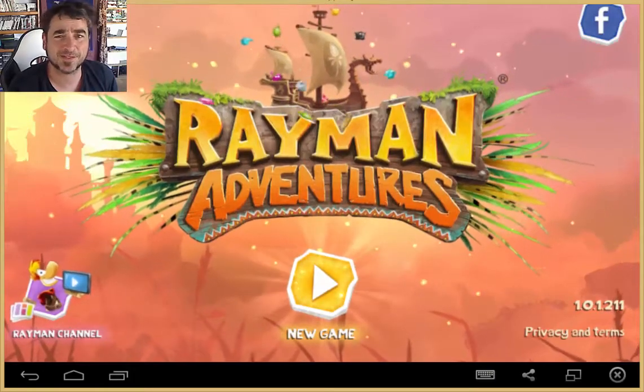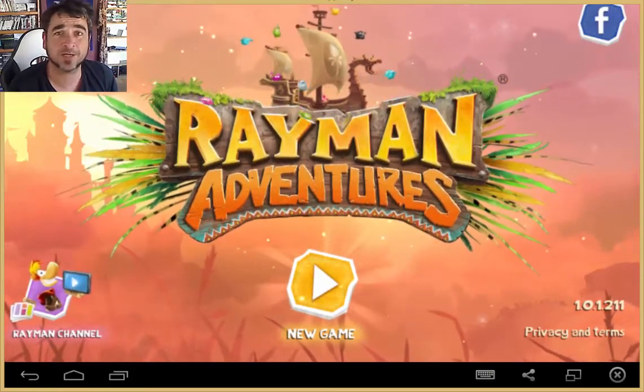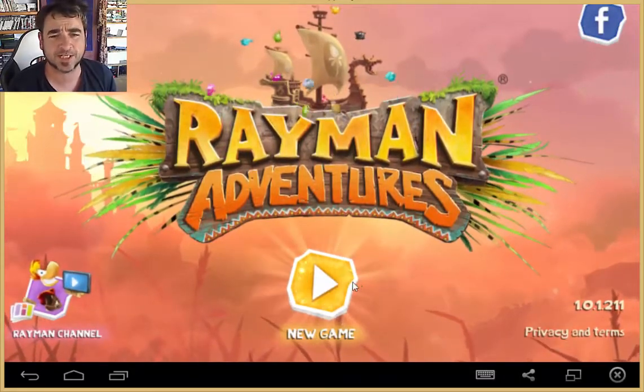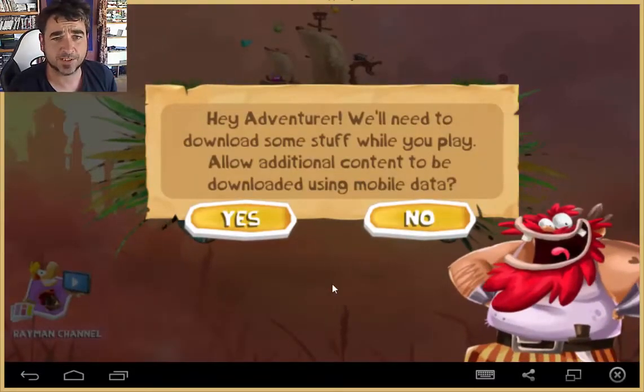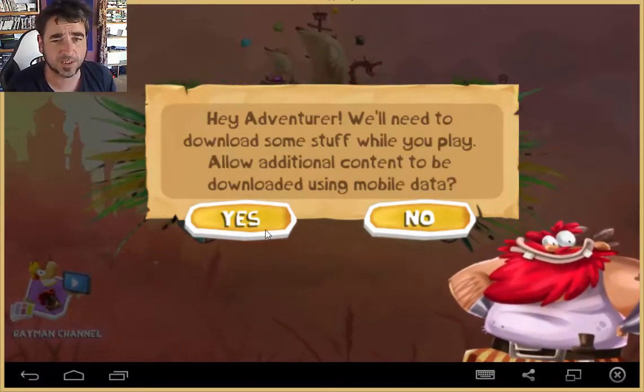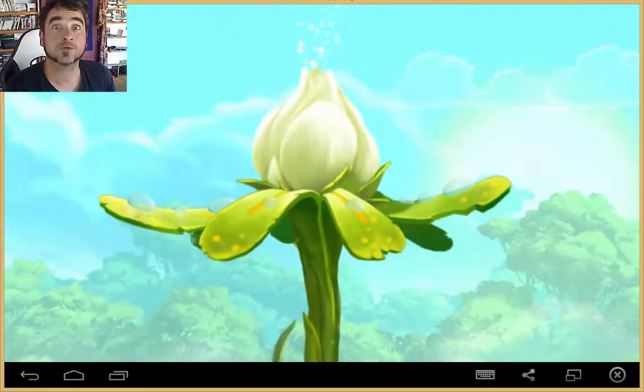Yo yo peoples, what's up, I'm Tim. This is Rayman Adventures, a new Rayman game I've just discovered on Android and it's free, so let's check it out. Hey adventurer, we need to download some stuff and you can play. Allow additional content to be downloaded using mobile data — go for it, son, go for it. Awesome.